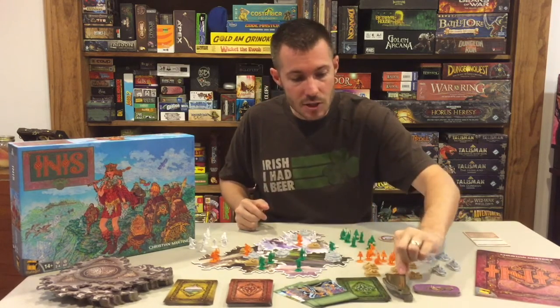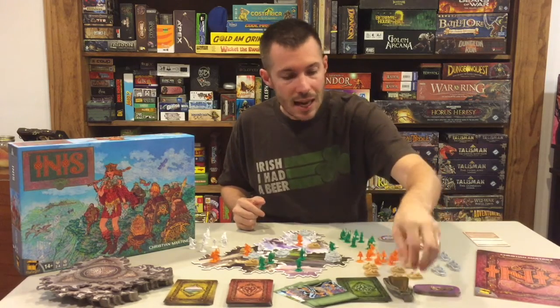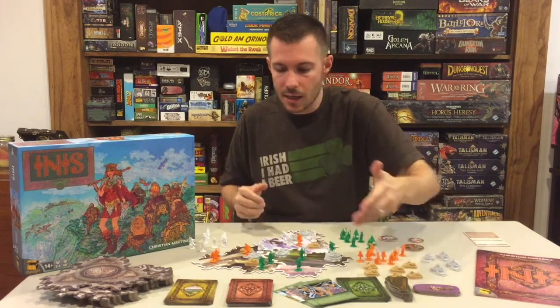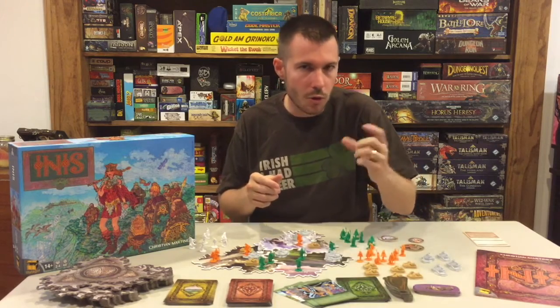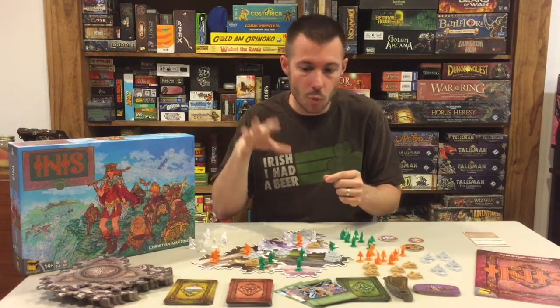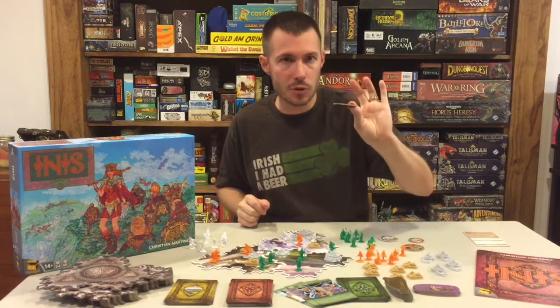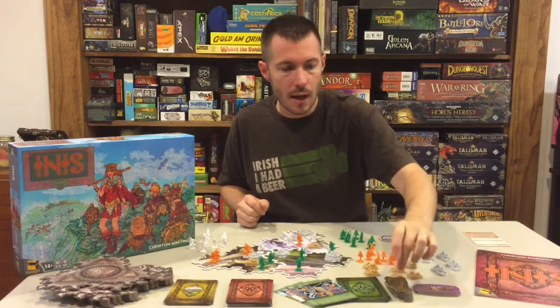The next component is these little harp tokens called deeds. They act almost like a wild card — they allow you to get a certain type of victory condition if you're a little short and aren't able to meet it otherwise. You need one of three victory conditions to win the game, and these deeds, as you acquire them, allow you to get a little extra bonus to be able to meet those victory condition cases.